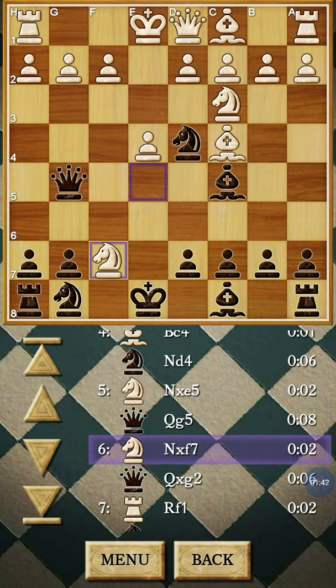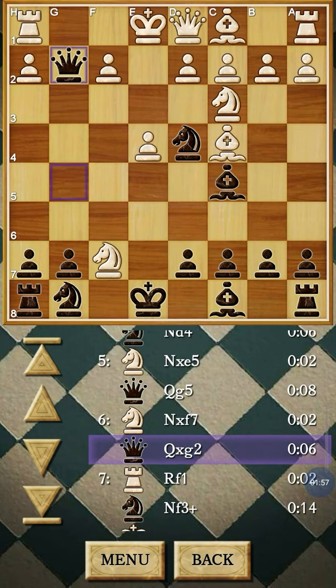He went ahead to capture the f7 pawn. In this position, he forked the rook on h8 and my queen on g5. Whereas I ignored it and captured the g2 pawn. Now in this position, the computer is very much vulnerable.